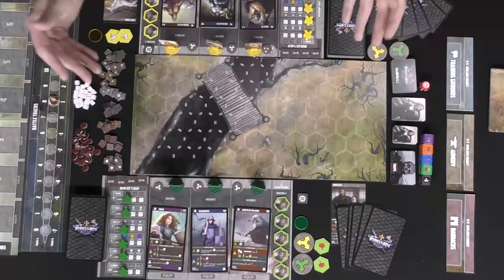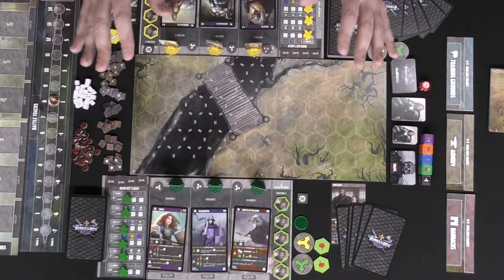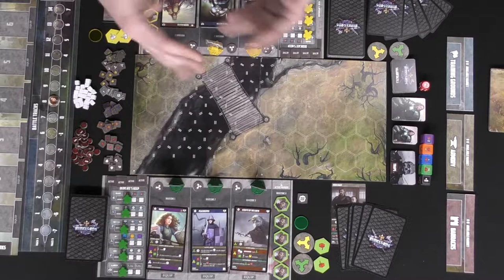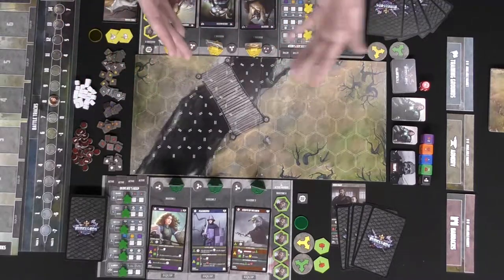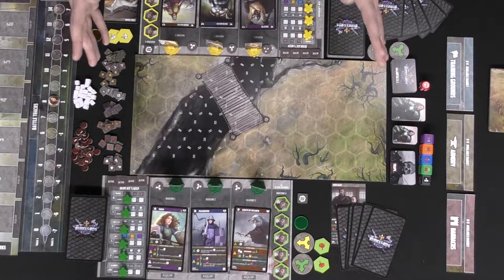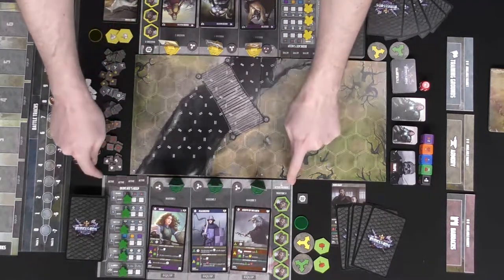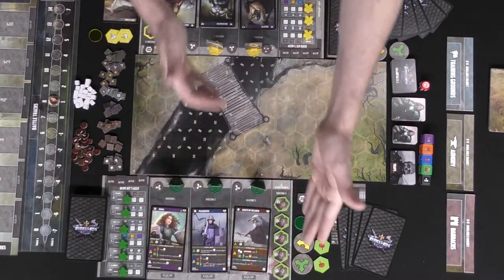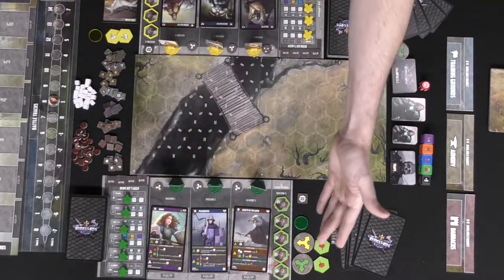Here we have the game The Runelords set up for two players — the demo version — and we're going to show you the basic idea of the Blitz game. Every player gets a board representing their keep, their active Runelord, their recruits, and their tokens and active markers.